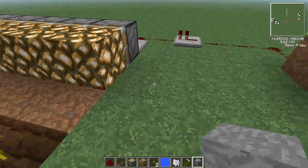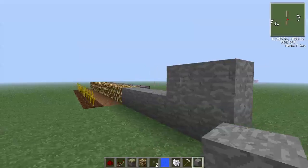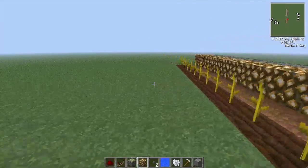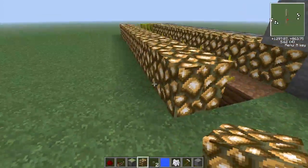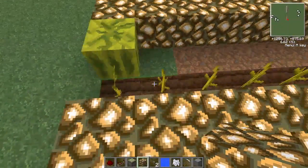So yeah, now you can just cover this up however you want — put glowstone along the back of here if you wanted. Oh, there's a melon. It's working. It finally works.